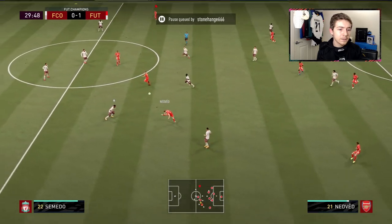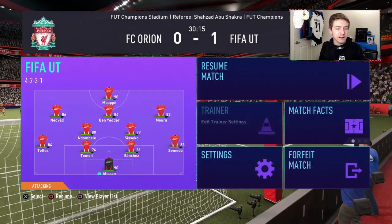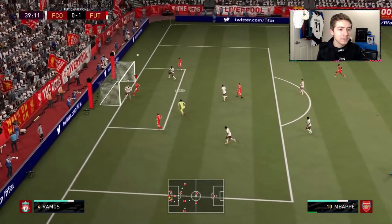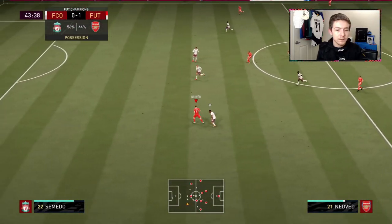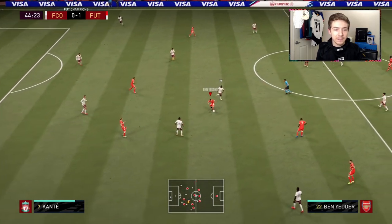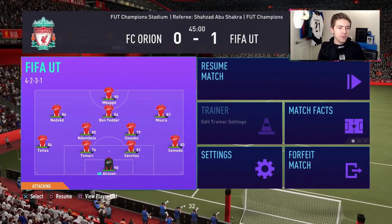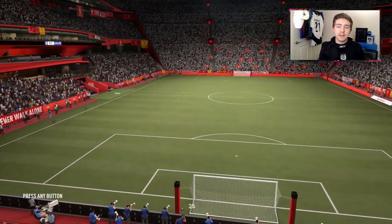Nedved breaks forward, plays it up top to Lucas who can't quite keep it in. Once again Nedved is free down the left edge with plenty of space — he does exactly that but is unlucky with the finish, just cleared off the line. There's the ball in behind and Nedved has stolen it, but Van Dijk comes across — you're probably not going to beat Van Dijk with anyone. Halftime — we have a 1-0 lead at the break. My opponent has had more possession but we've been more decisive when we've had it.